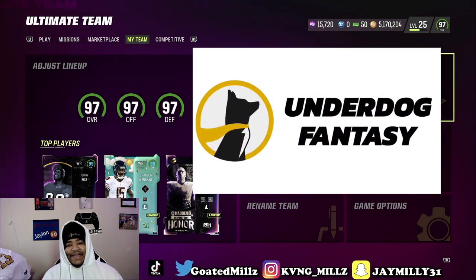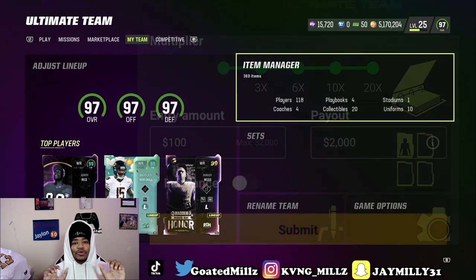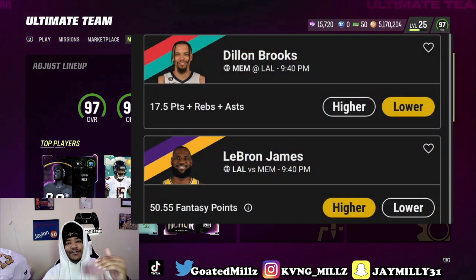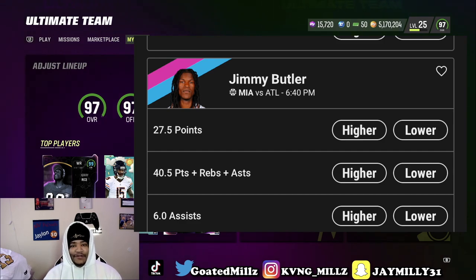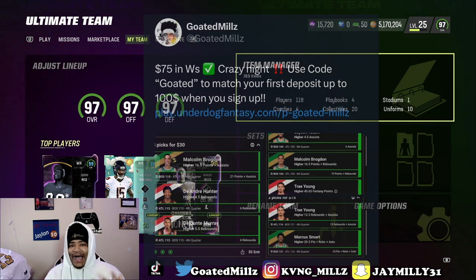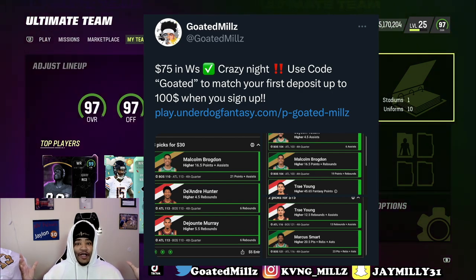Underdog Fantasy is the best daily fantasy app on the market. You can win up to 20 times your money by picking higher or lower on a player's projections. For example, the NBA play-in starts today — Underdog Fantasy has Jimmy Butler points at 27 and a half. Pair picks together and win up to 20 times your money. I post my picks every day on Twitter, and if you use code GOLDEN, you can get up to a 100% deposit match up to $100. Good luck on y'all picks.